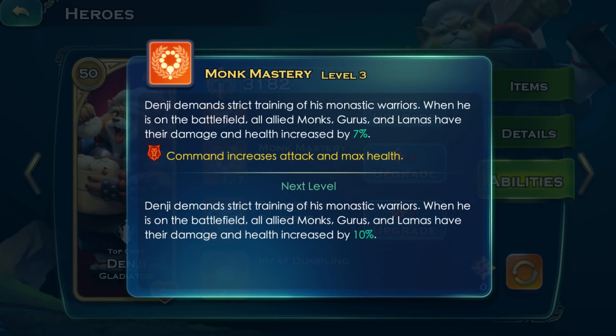Monk Mastery: due to Denji's demands for strict training, monks, gurus, and llamas all have increased health and deal additional damage.